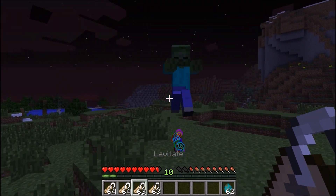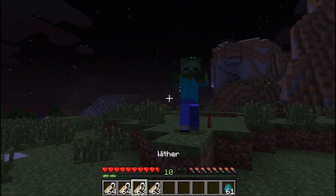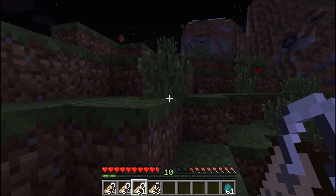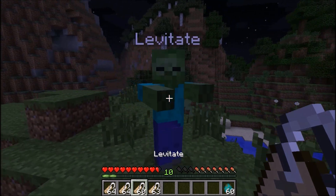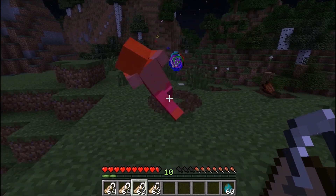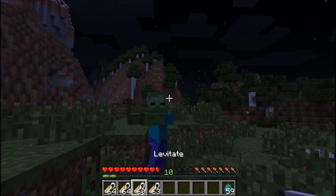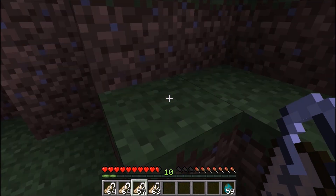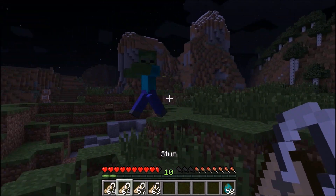The next one we have is Levitate — the mob flies up into the air and falls to the ground. Let's levitate this guy — and he's dead. That one's really short; basically all it's doing is throwing the mob up into the air and killing them when they hit the ground. They have these nice little rainbow particles flying off of them.